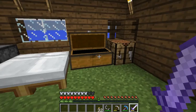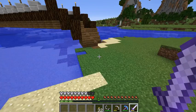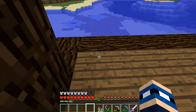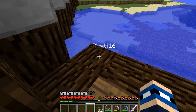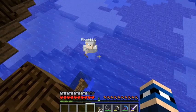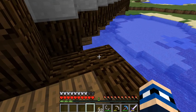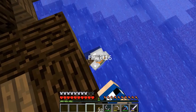Rat16 has five stacks of wood. Should I punch rat16 off the bridge? He's building fences and I just punched him off — now he can't get back on. Real nice, best friend. Twenty seconds.